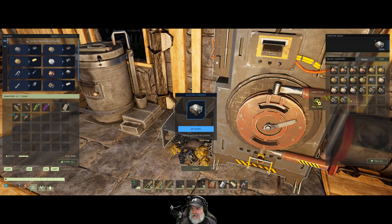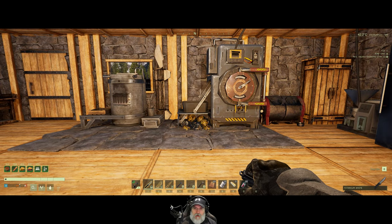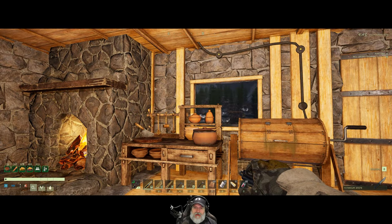One of you guys mentioned in the comments that I really should have put the titanium mod on the pick that increases the yield. I didn't see that comment until after I had already mined all of this up. So that's going to be one of the highest priorities that we're going to do.